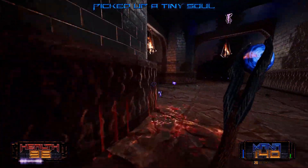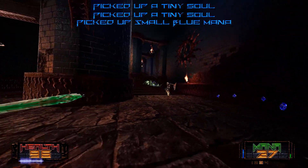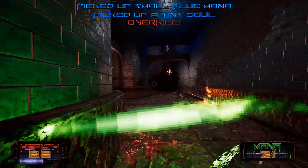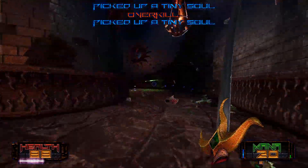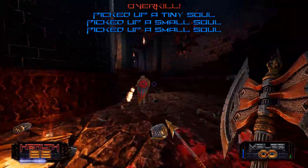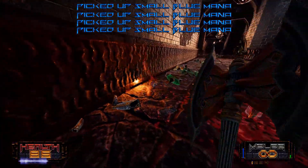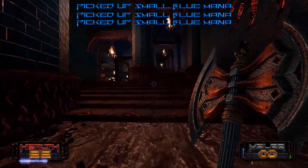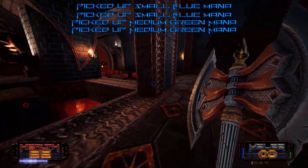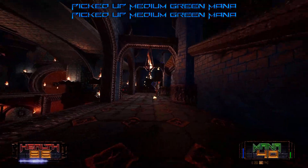It seems like they also fine-tuned the way those dashing fellas work. Those spears, as you can see, set whatever they hit on fire. If you touch anything that's on fire — including if you take a direct hit from the spears — then you will constantly take damage.